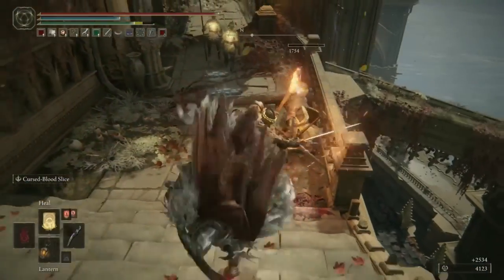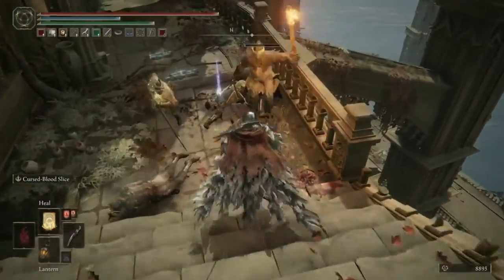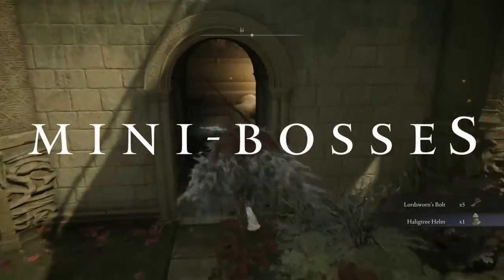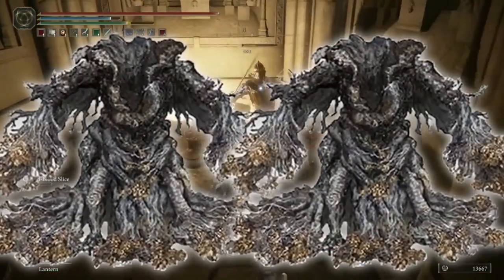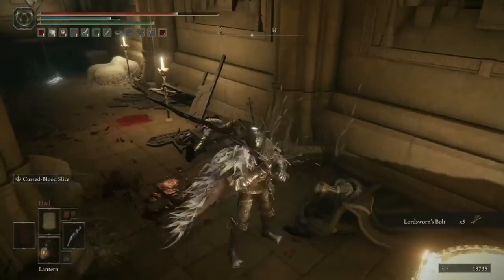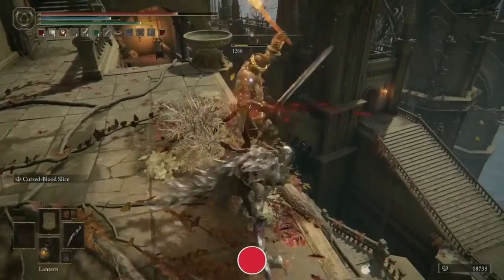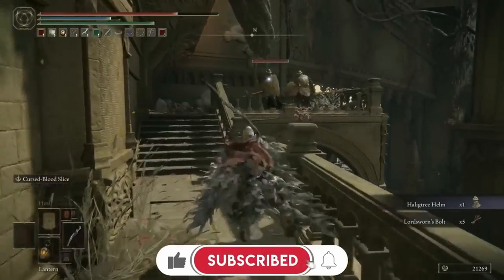This is an incredibly tough area so make sure you are fully prepared before you enter and try to tackle this zone. You've got exploding enemies and clean rot knights all over the place, loads of bosses and mini bosses scattered all over the area, including no less than two Erdtree Avatars. Right at the bottom you've also got four or five Royal Revenants. Hopefully this video will help you get through the area without too much trouble, and we'll show you every single item along the way.